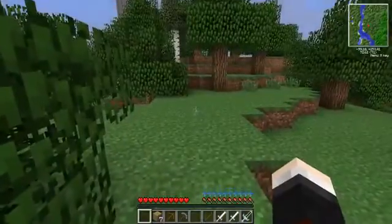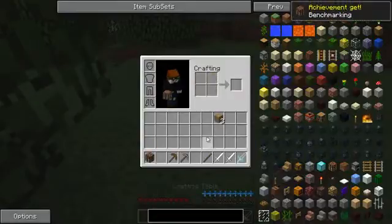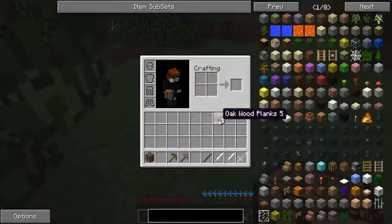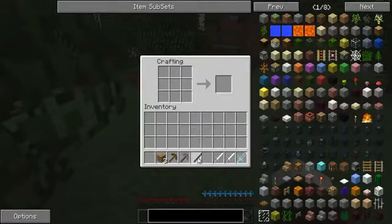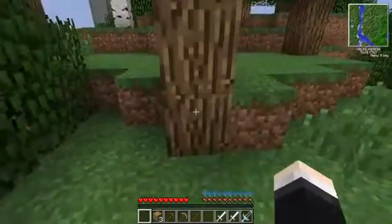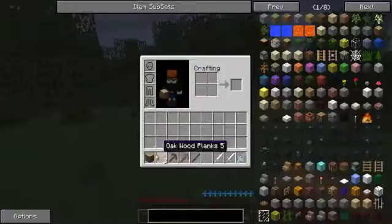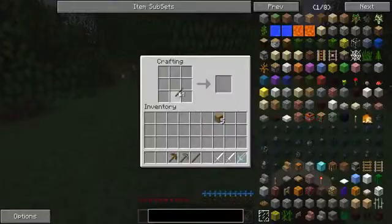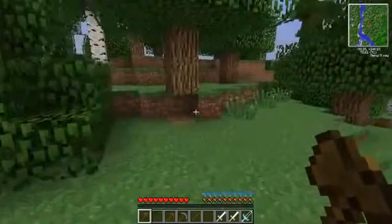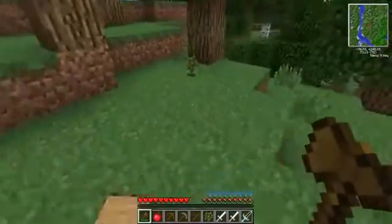Let's make a crafting table first. We need an axe — yes, we have the perfect amount for an axe. Actually, no, I don't have enough — that is just disgusting. We're going to have to punch down this tree and get another piece of wood. Now we have enough for an axe because I have a very special mod installed: the Tree Felling mod! Let's take this tree down — bam, all of it falls at once!